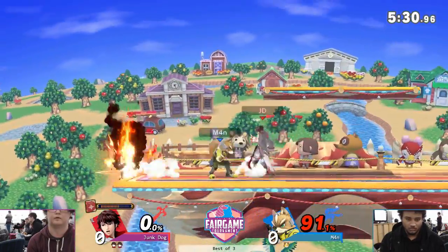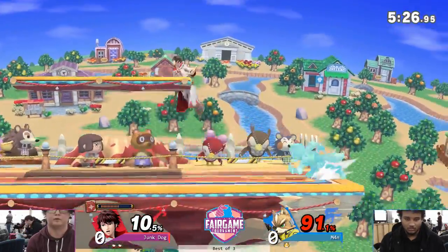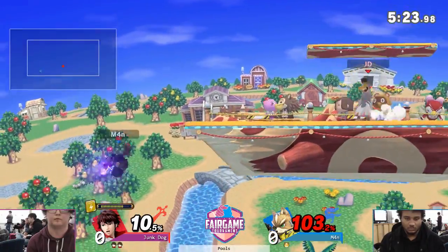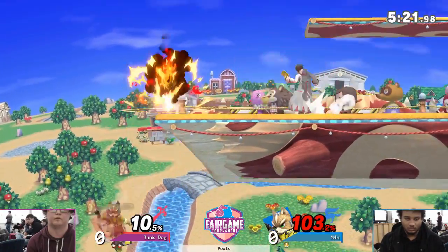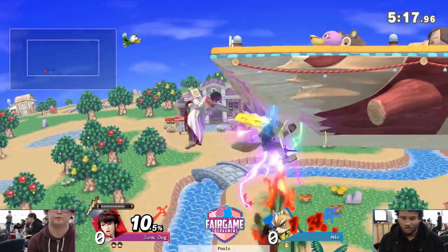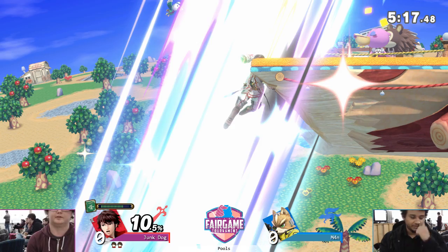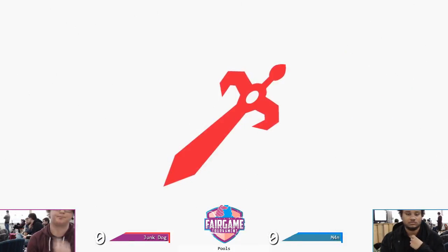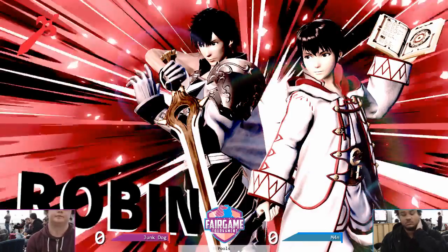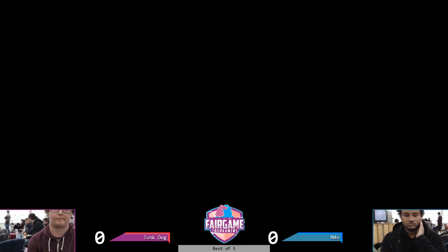Fox at ledge here — jump to the platform, really good option. Jab attack. Tries to guess the getup attack, misses it. Man seems to be off stage quite a lot of the time, so he's just pressurized. Really tough for him to get back. Unfortunate missed tech from Man. I didn't see the red spark. Robin's sword just has a little bit of hitlag on it, so it's very hard to react to.